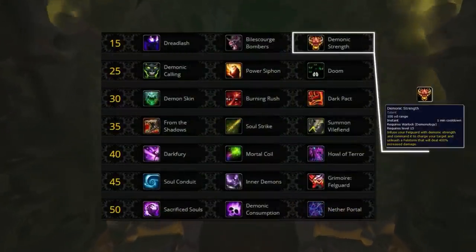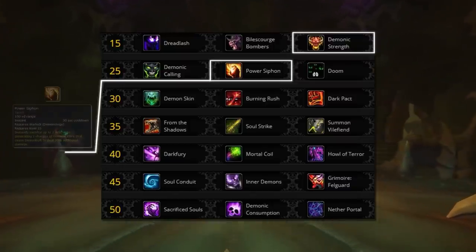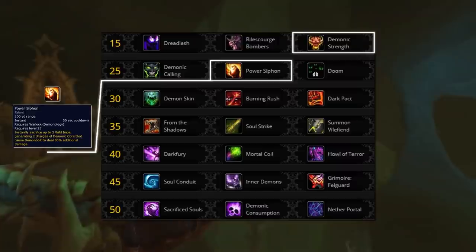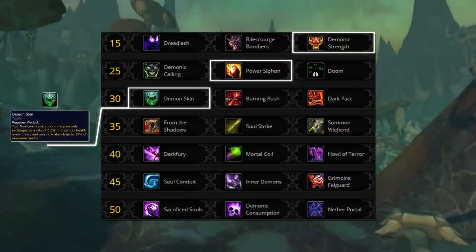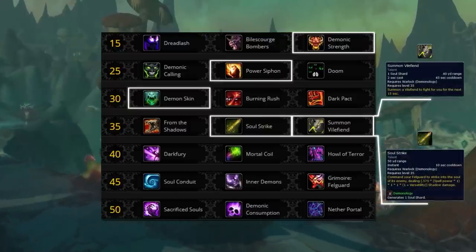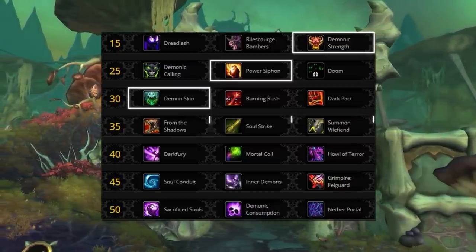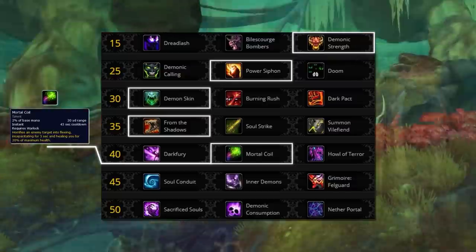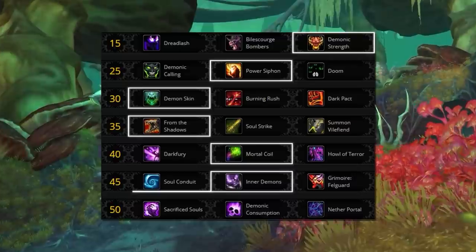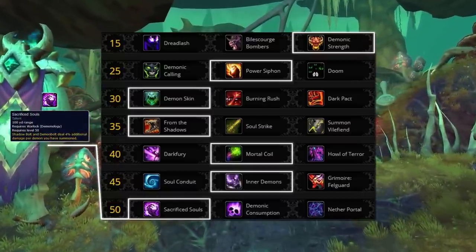Now for Demonology, we want to run Demonic Strength in the first row simply because it gives us the most damage — this entire row is a DPS row and whichever does the most damage is the one we pick. In the second row, Doom is usually preferred; however, as of making this video, the current meta revolves around setting up one-shots with Demon Bolts, making Power Siphon the best. In the third row, we usually take Demon Skin since we have a lot of consistent damage going out that will keep the shield nice and healthy. In the fourth row, we can decide between Summon Vile Fiend and Soul Strike for consistent damage; however, since Demon Bolts is what we want to amplify, From the Shadows is the best choice. In the fifth row, we usually run Mortal Coil since it can be used as a stun without sharing DR with other stuns, extremely strong for our one-shot since the enemy will usually trinket our Felguard stun. Inner Demon is mandatory when you play Power Siphon since you need Wild Imps to sacrifice. And finally, in the last row, Sacrifice Soul gets chosen for the ultimate one-shot, increasing Demon Bolt damage by 50-80%.